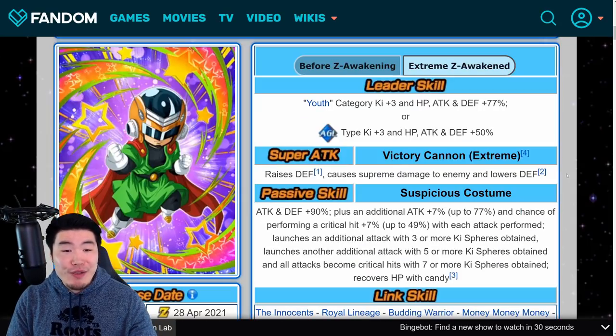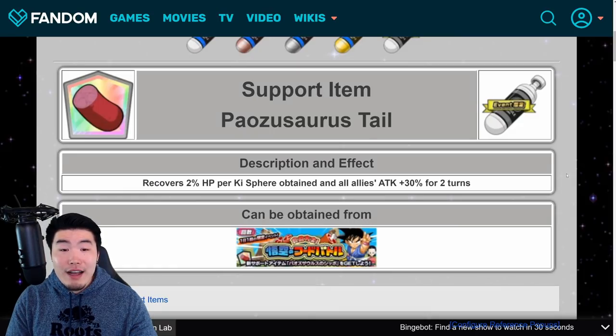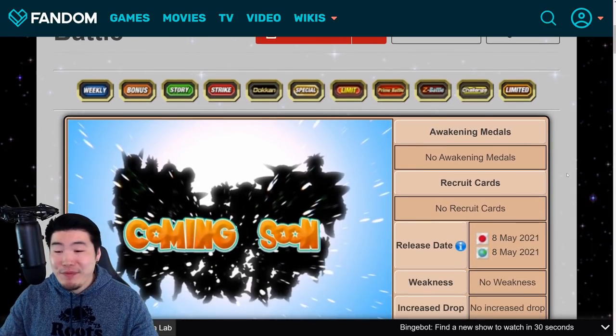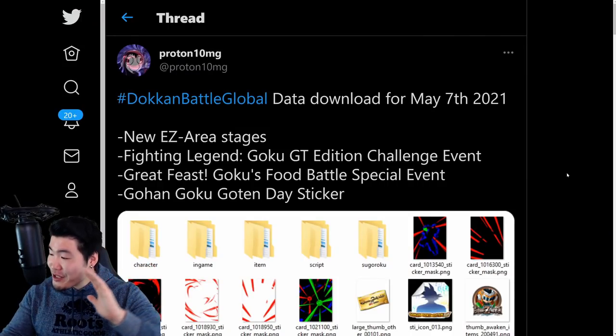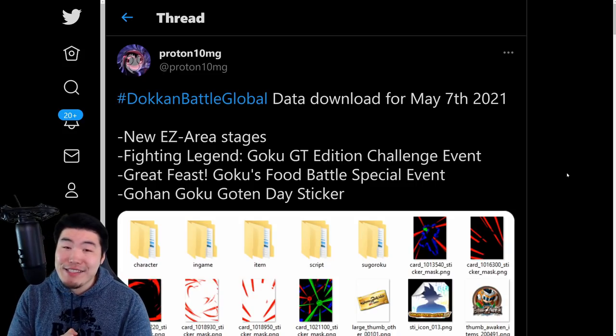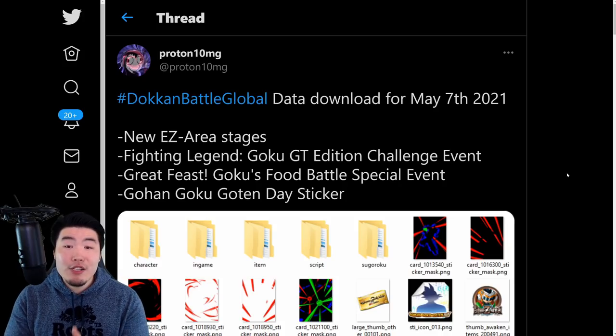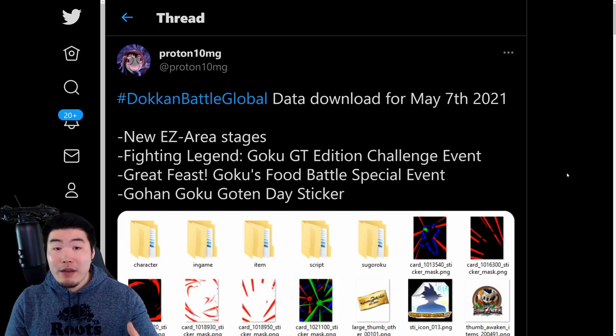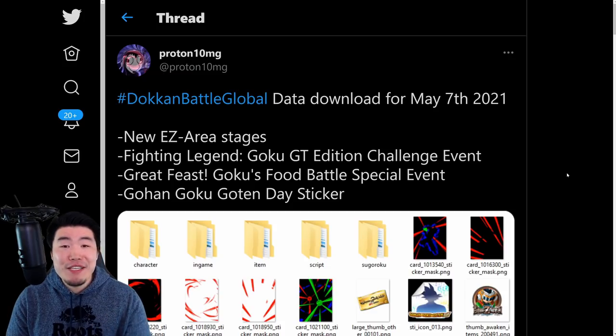That's pretty much it — we went through all the new Extreme Z Awakenings coming up, the new support item, the new events including the GT Legendary Goku event and the Great Feast Goku's Food Battle event. Make sure to tune in to the stream tonight or early tomorrow morning to watch me try to get through the new Legendary Goku event. A big shout out again to proton10mg on Twitter for posting these assets. Thank you so much for watching — hope you're excited for all this new stuff. Once we learn about the Super Saiyan 4 Extreme Z Awakenings I'll let you know in a separate video.